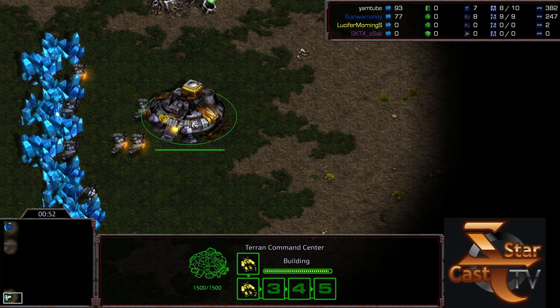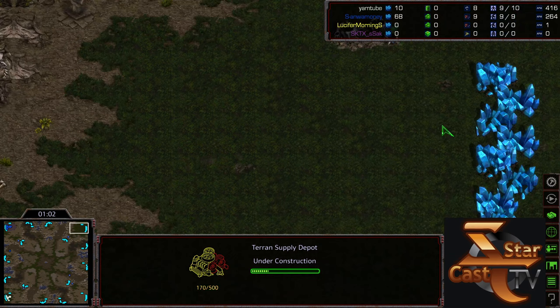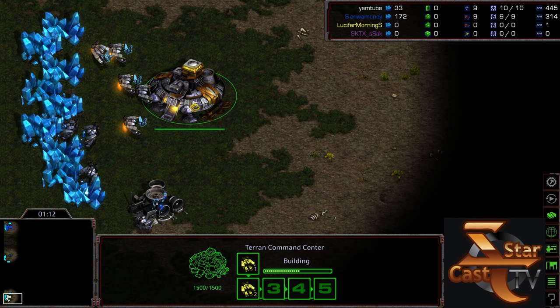On maps where Zerg can just grab a third and drop a lurker egg on the ramp, it simplifies things — but on this map you don't have that nearby third. Sometimes they'll do it at a distance fourth instead. Polypoid has been played ad nauseum; it's a very balanced map.